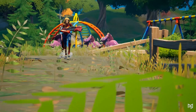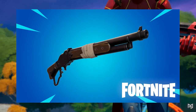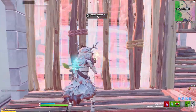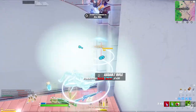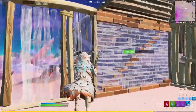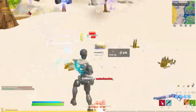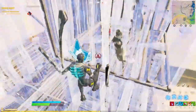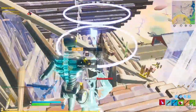Right when it felt that there were enough shotguns, Epic went ahead and dropped yet another one on us — the lever action shotgun. We've had a few days to play with it, but it's now available in competitive playlists. The big question is: is the lever action shotgun actually any good? We're going to be looking at how the new lever action shotgun stacks up against the competition. This video is packed with tips on maximizing your damage and which playlist works best with the lever action.